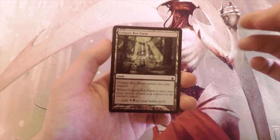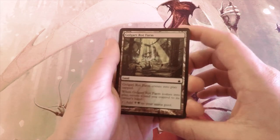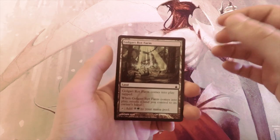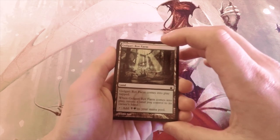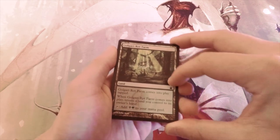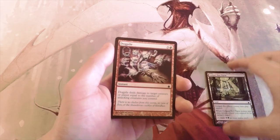Our first card is something that some people in this format like to overlook, which is a bounce land — this is the green-black Golgari Rot Farm. Definitely good no matter what; even sometimes being off-color is okay. There are definitely situations where I would be okay taking that, so I'll leave that to the side for now.